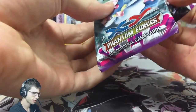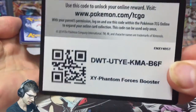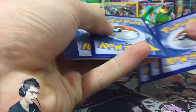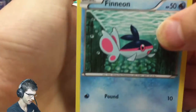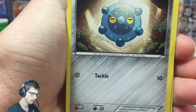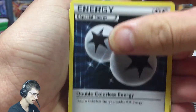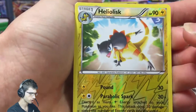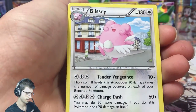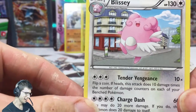We've got a Phantom Forces pack next. I wonder if we can go four from four — that would be insane. We're kicking off with a Phanteon, a Fletchling, a Munna, a Bronzor, a Purrloin, an Enhanced Hammer, a Double Colorless Energy — that's sweet — a Clefki, a Reverse Rare Heliolisk, so that's good. And we have a Blissey, just a regular rare. I'll throw that Heliolisk at the back there.